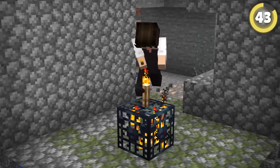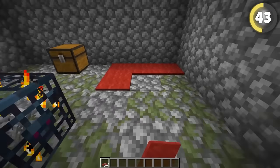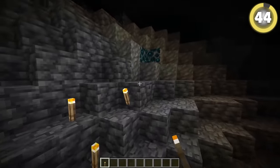You can get rid of mob spawning without any light source. If you place carpets on your floor or slabs, mobs won't be able to spawn on top of them, meaning you don't need to cover your floor in torches.